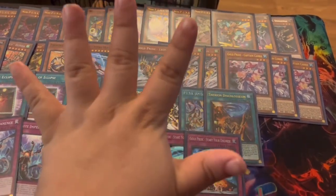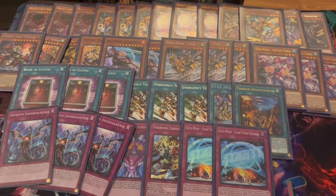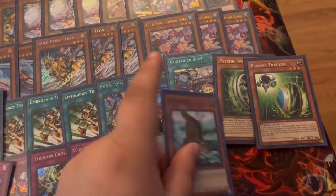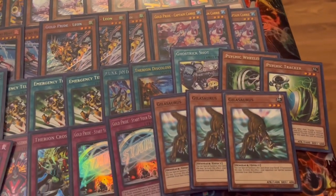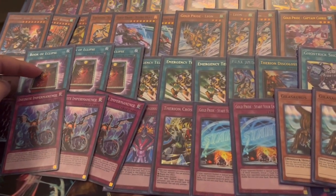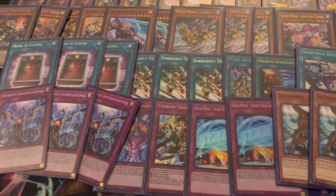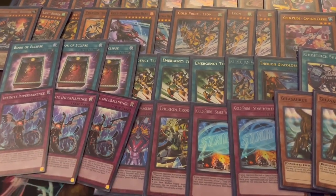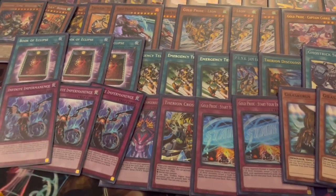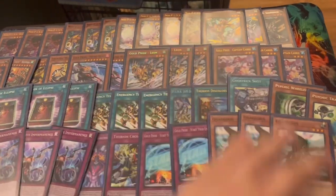The Ghost Trick package requires five extra deck slots, which is a lot, but it's a cool engine worth showing. If you think the Psychic Wheeler, Tracker, and Gilisaurus are too gimmicky, just cut them for Book of Eclipse and Imperm. Book of Eclipse is a board breaker that's good going first or second — worst case you set it, your opponent plays, you book their stuff and kill them on the crackback. Imperm is also solid both going first and second. Neither is once-per-turn, making them very consistent.